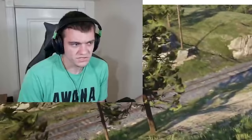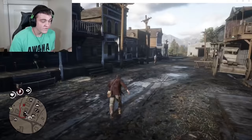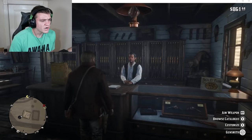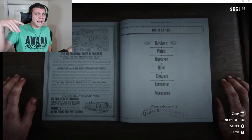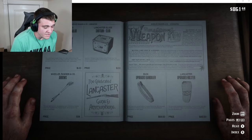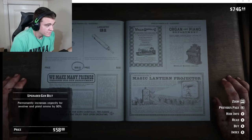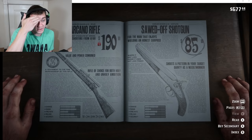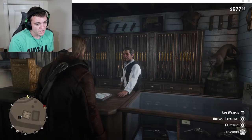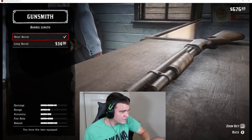In Valentine we have a couple stops — first stop the gun store, second the stable. We have about $900 and we're gonna blow every single penny. Let's get to spending! There's a lot I want to do: gotta have shotgun slugs, and I want to buy every accessory I can. The upgraded bandolier permanently increases ammo for repeater, rifle, and shotgun — $50, I'm buying it. Upgraded holster permanently slows degradation so I have to clean it less — buying it. Upgraded gun belt — buying that too.